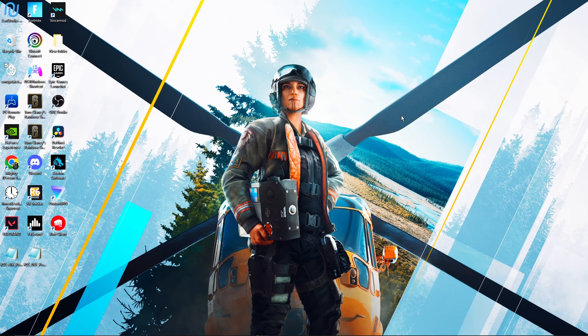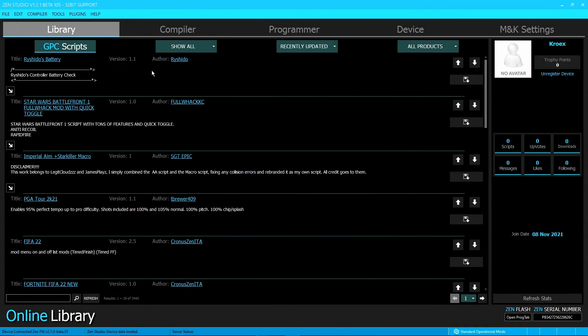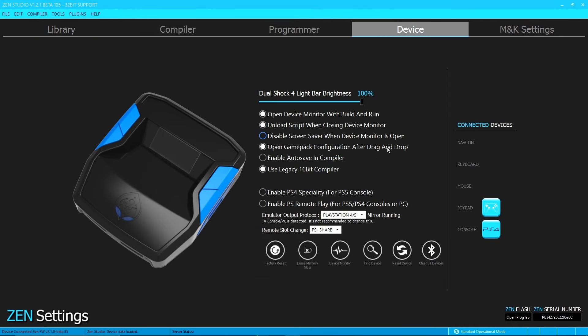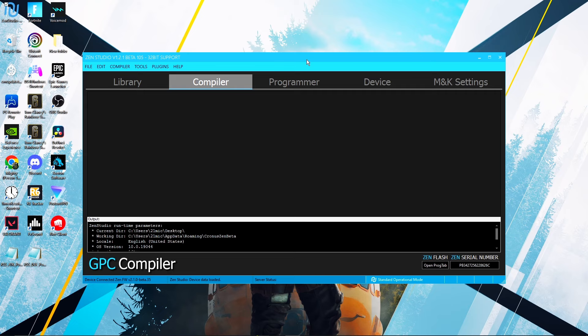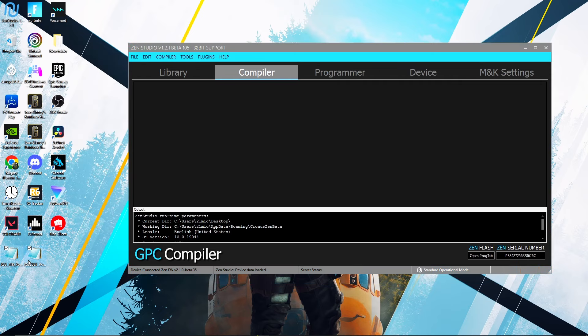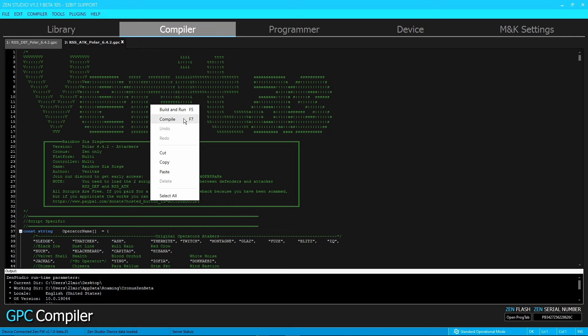After you do that, you can open up Zen Studio. Once you do that, go to Device and make sure everything's checked. Last time you guys were having issues — not sure what was going on. But after that, you drag in the script, then right-click it and compile on both of them.